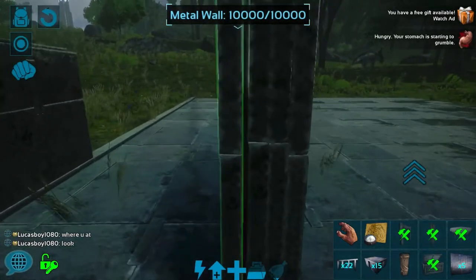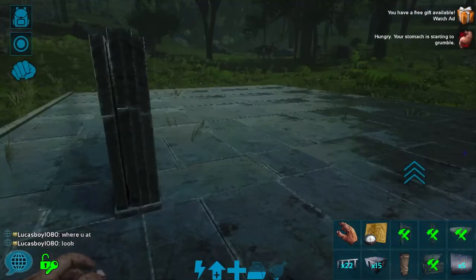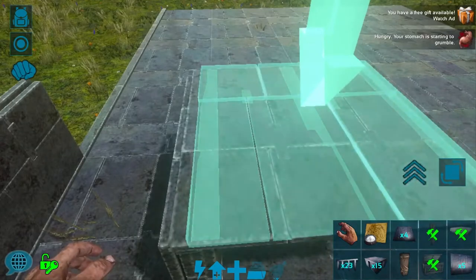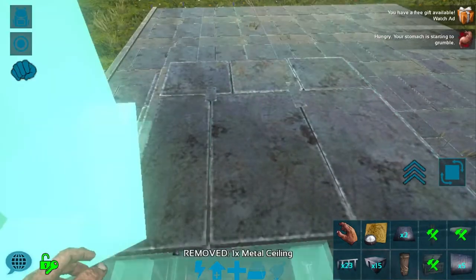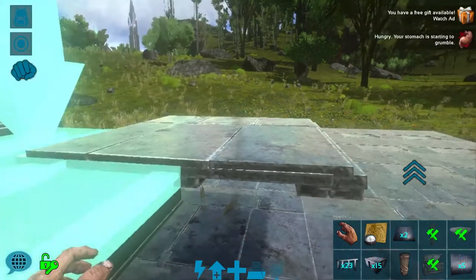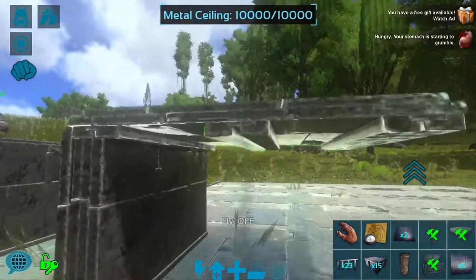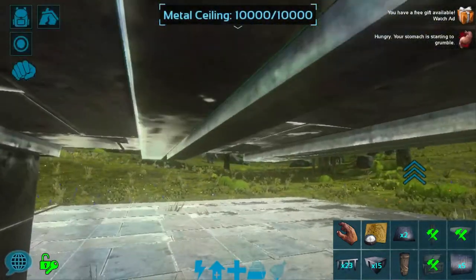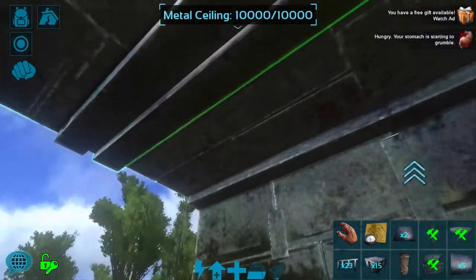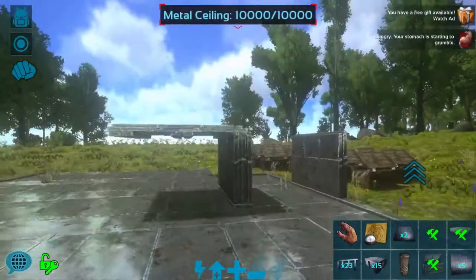Look at that — that's how strong your base could be. Maybe that is the snap point, and then you can put another one for the other wall and another one for the other wall. Now all of a sudden it's a three layer wall, but I can't seem to snap the other one. It's actually a three layer ceiling — you can't really see it that well, but when you're under it, it's actually a three layer roof. So this is how strong you could be building your base.